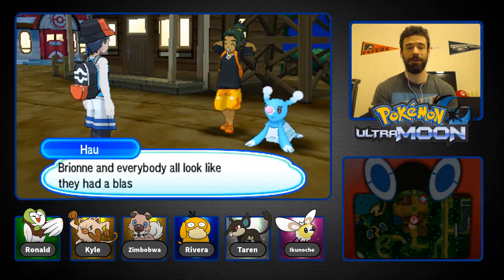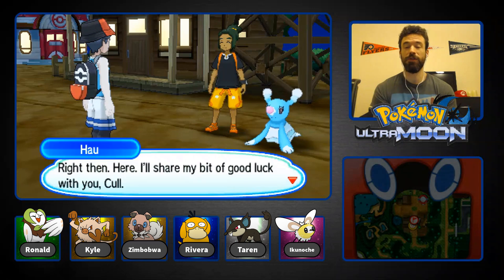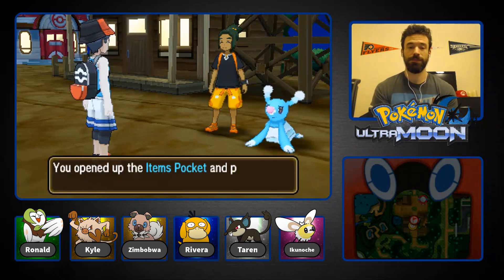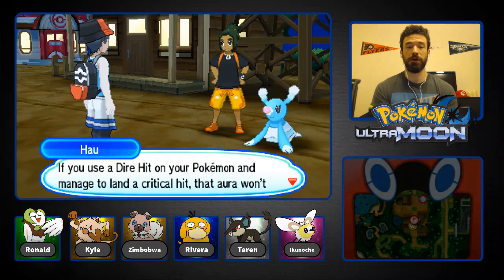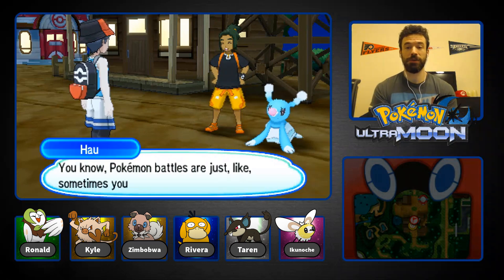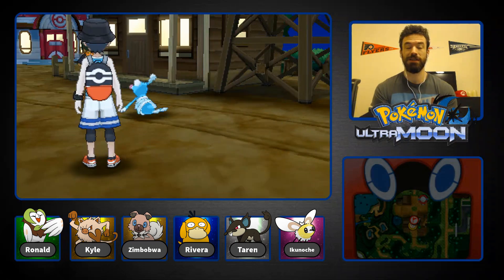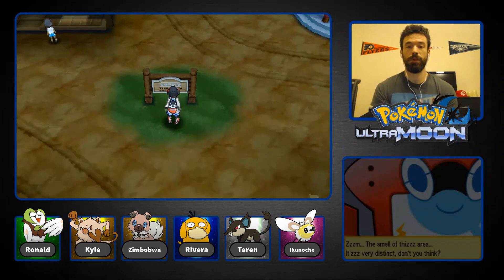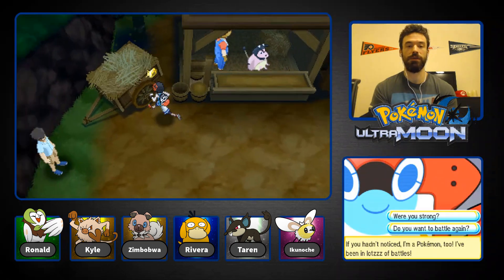Hau gives us an item and says if you use a Dire Hit and manage to land a critical hit, that Totem aura won't mean a thing. You might want to try using some Rotom powers when fighting your Totem too — that might actually be good advice. He heads off to Paniola Ranch. Paniola Town's slogan is 'the town we developed with our Pokemon' — that is the most basic catchphrase for a town ever.